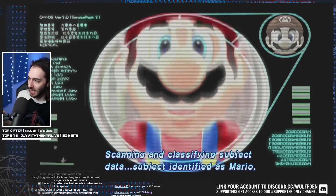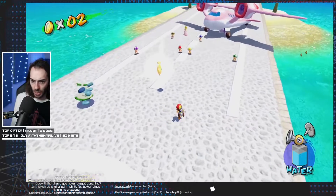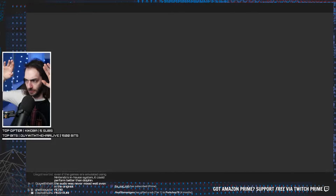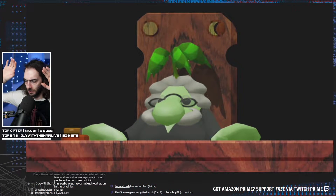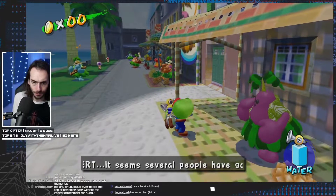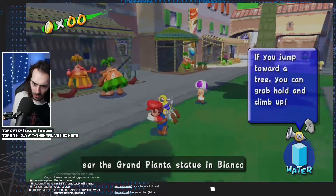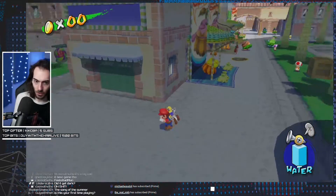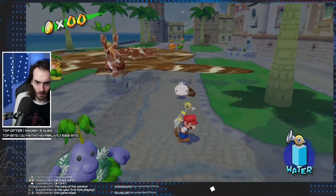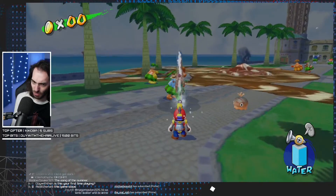I hate how he has short sleeves in this game. Is that why he looks weird when he's running? His naked arms are flailing around. Is the Sunshine control good? So far — way better than 64. The camera's great. It's not inverted, but I prefer it this way. This should be inverted, I feel like.